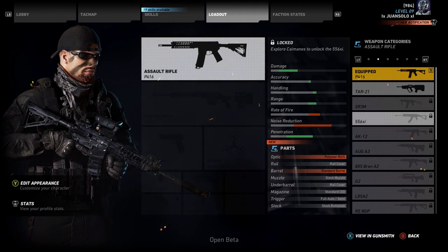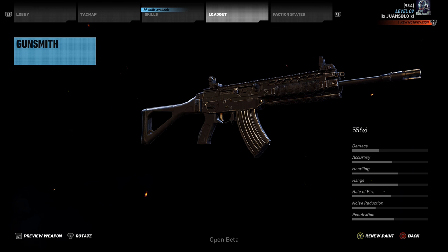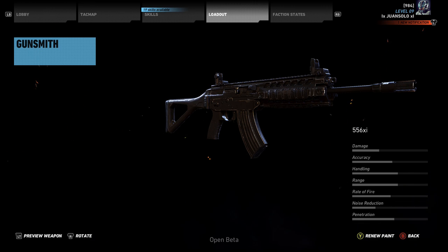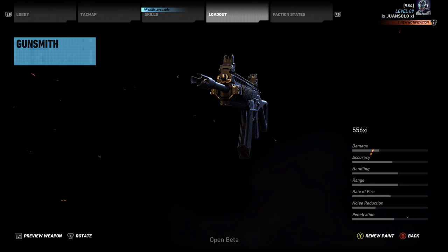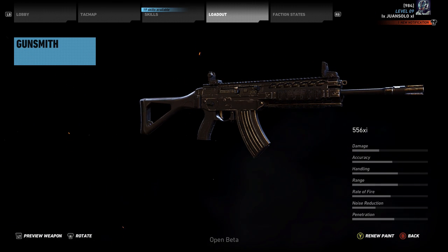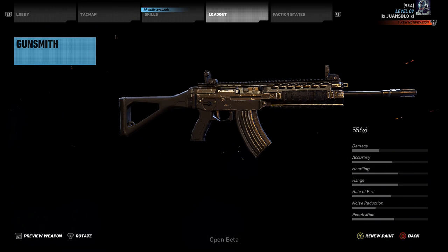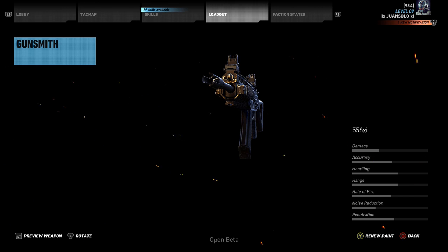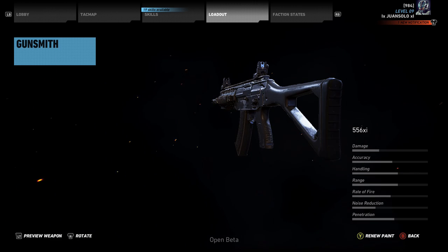Next up, we're going to be talking about the 556XI, which is Roman numeral 11. This weapon has very, very good damage — probably one of the highest assault rifle damages in the entire game. Going down through the stats, it's pretty average across the board. Accuracy is not as high as some other assault rifles, but the damage is really, really good. It kind of reminds me of an M4 carbine or even an ACR, but with a curved magazine rather than a straight one. If it has the ability to switch to single shot, this weapon is going to be very, very good at long range.